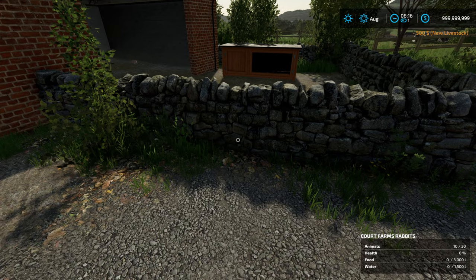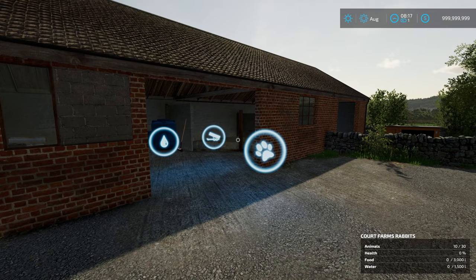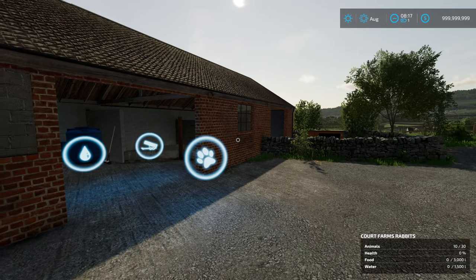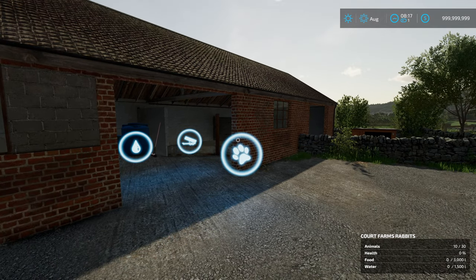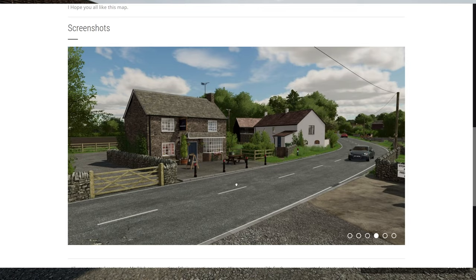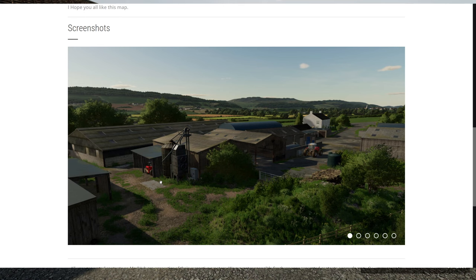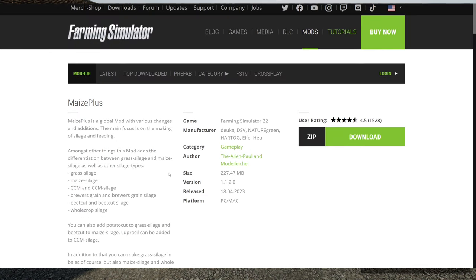Let me pull up things that you might need — we'll show you the website. We are on the Mod Hub from Farming Simulator. Specifically this is Court Farm Country Park by a Mr. Oxygen David, that's the modder. This is the map that you'll be downloading if you want to play with the rabbits and Maize Plus.